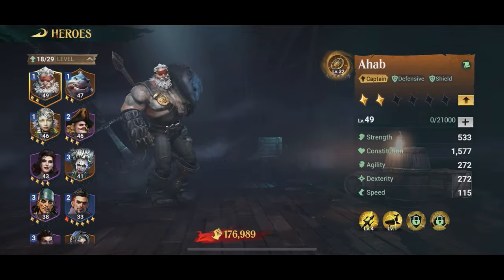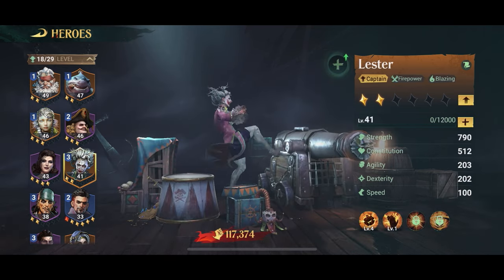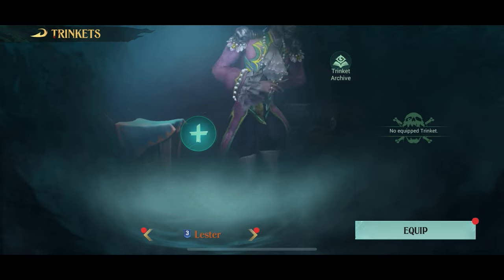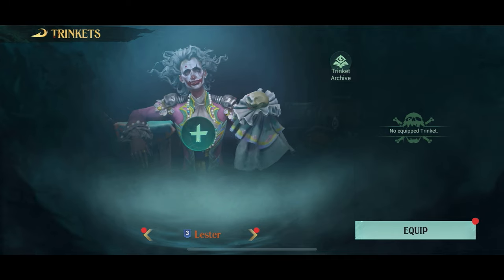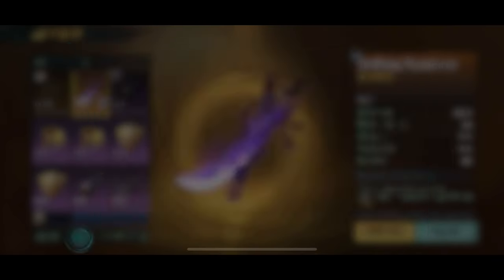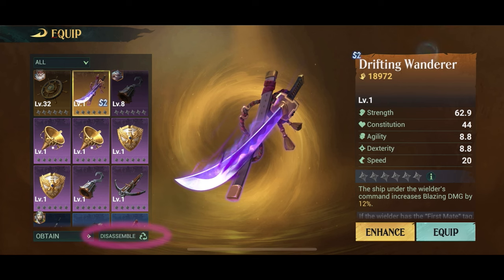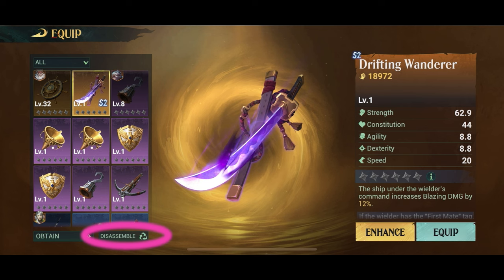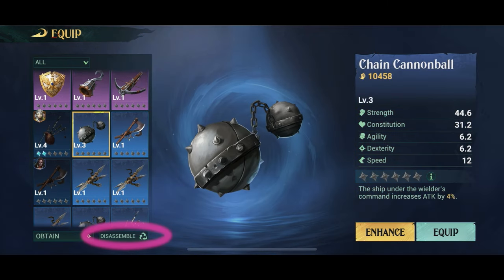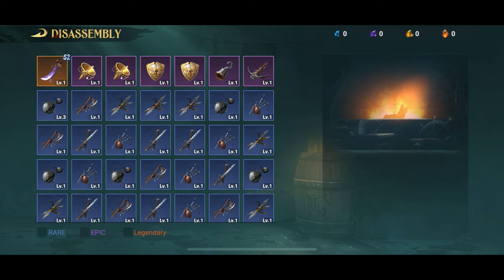To access the disassemble screen you need to find a hero, press the plus sign next to their name, and then press the plus sign again. You will then notice on the bottom left there's a disassemble button — that's what you click to get into the disassemble screen. This is the only way I found to do this so far and it's not exactly obvious.